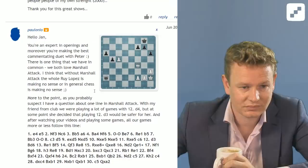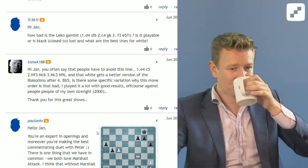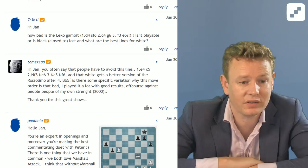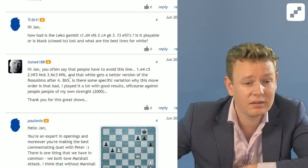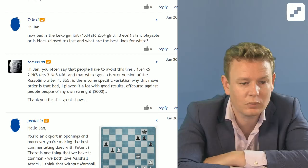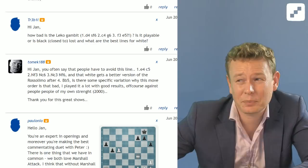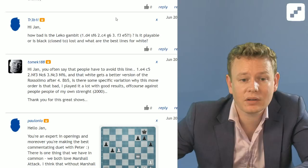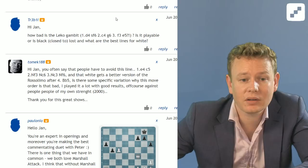Then we have Tomek188 saying: Hi Jan, you often say that people have to avoid this line: e4 c5 Nf3 Nc6 Nc3 Nf6, and that white gets a better version of the Rossolimo after 4.Bb5. Is there some specific reason why the move order is that bad? I played it a lot with good results against people of my own strength around 2000. It would have helped if you had told me which move you want to play after 4.Bb5, because black has some choices there.